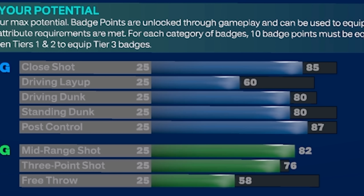Moving on to the driving dunk and the standing dunk, they are both going to be at an 80. That 80 driving dunk gets you access to Silver Limitless Takeoff as well as some really nice dunk packages — including quick drops off one and straight arm tomahawks. That 80 standing dunk is going to be enough to get you the basic big man contact dunks. Lastly, the post control is going to be an 87, which gets you every single post scoring badge on Hall of Fame.